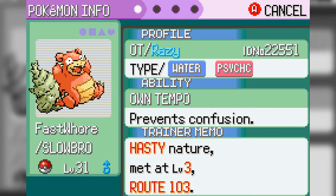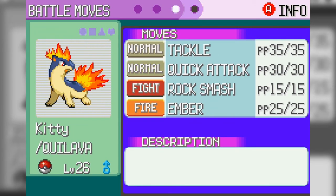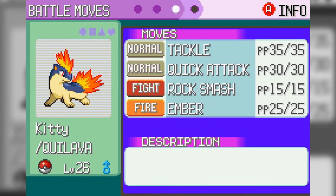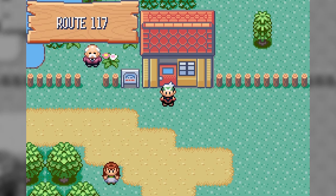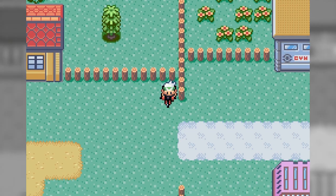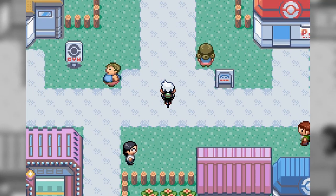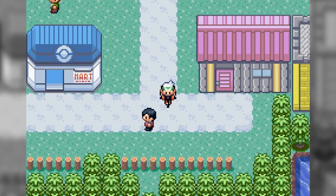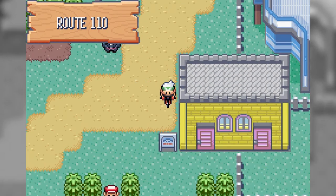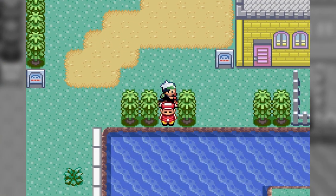Norman has a vicious team of sloths — Vigoroth, Slaking, Slakoth, Linoone, Zigzagoon, all these kinds of types. And we don't have anything that's Fighting type — do we have any Fighting type moves at all? We have Rock Smash but that's terrible. We do have a pretty decent team though. I suppose I should train up and meet you guys back when we're done.